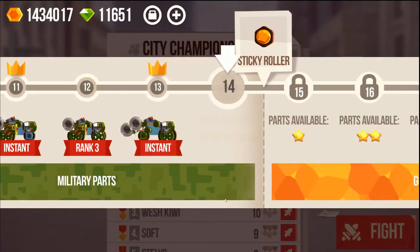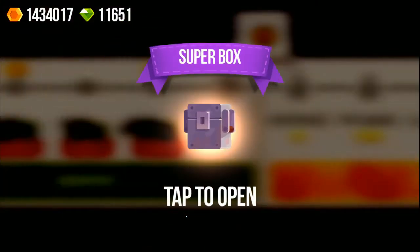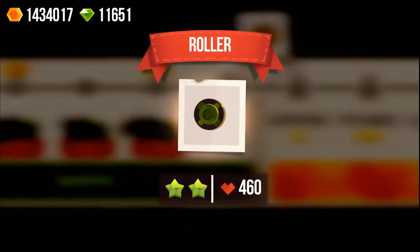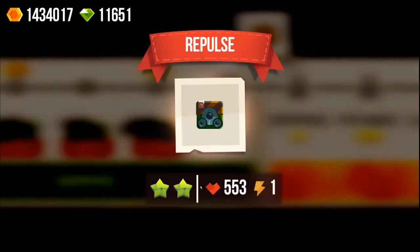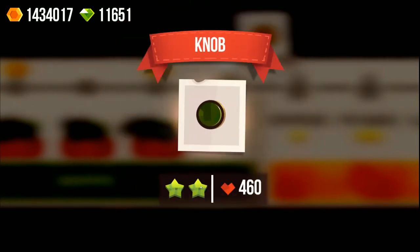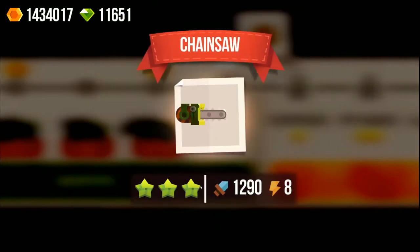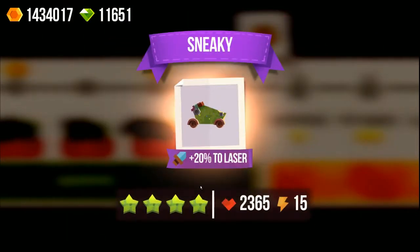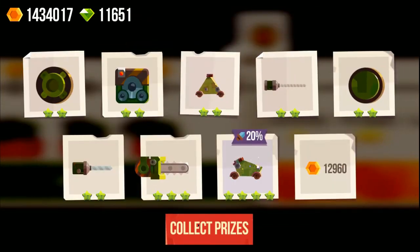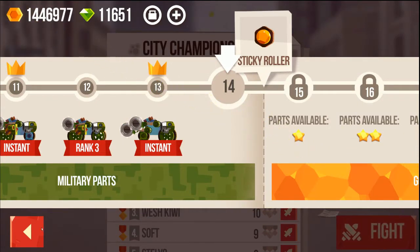Now we're going to get some rewards. We have five stars. The super box opening — a roller repulse, pretty bad, two stars. Drill is useless. I'm not really using chainsaw so often because I think the range is too short. For some setups it'll be helpful, so maybe later I'll make one with chainsaw.